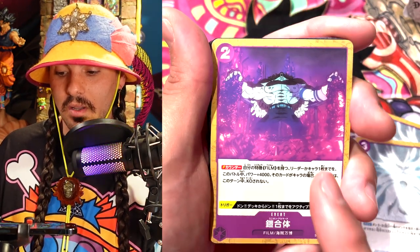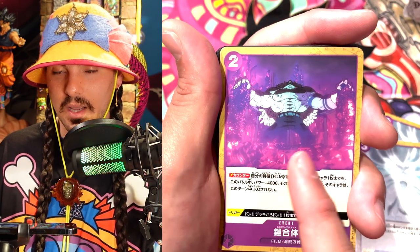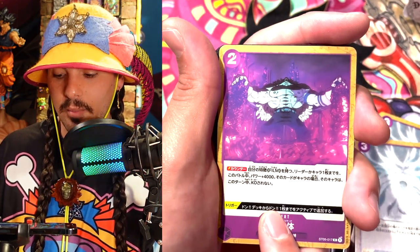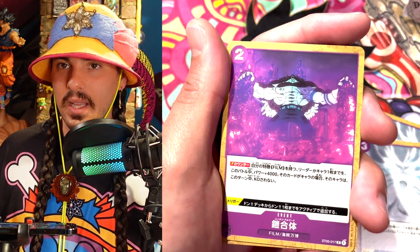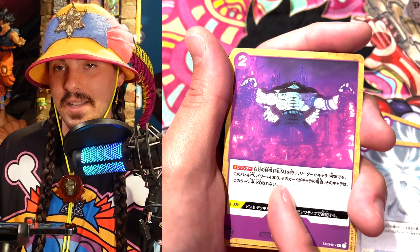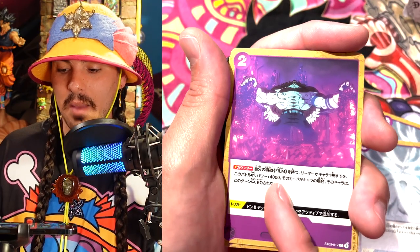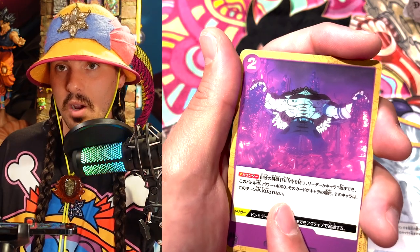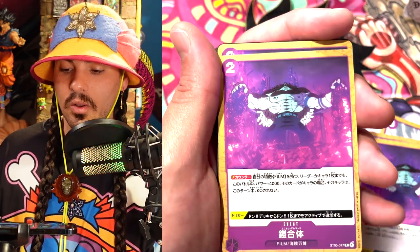And then we got Union Armado — this is Douglas Bullet looking like a real freak nasty in this pretty trippy scene. Same trigger: if you trigger this, you get an unrested Dawn — put a Dawn from your Dawn deck into your cost area in active mode. If you defend with this card, your opponent can't KO the card they're swinging into. So if they swing into a character card and you counter with this for two, you give it plus 4,000 power and that character can't be KO'd for the turn. The restriction is this only works on film cards, but it's a pretty insanely strong defensive card. We got four of those.